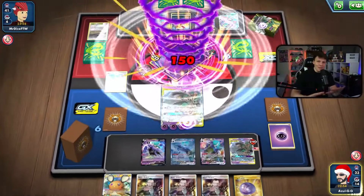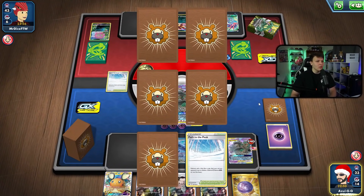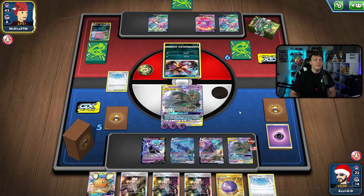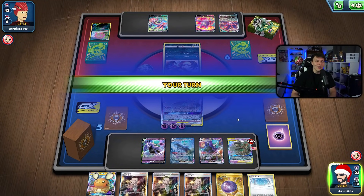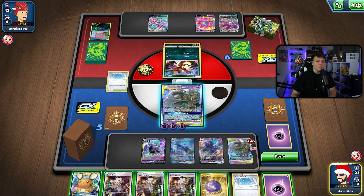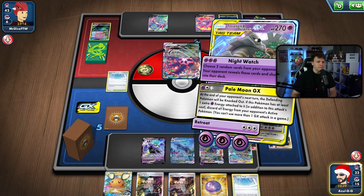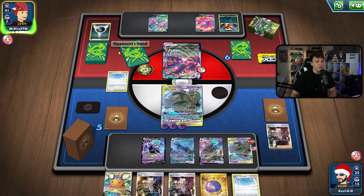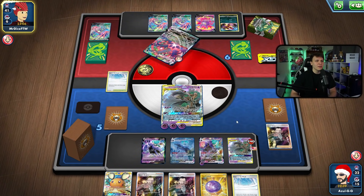Don't do as I do, do as I say. Night Watch, zero-card hand, Path to the Peak in play — they can't even top deck Crobat or use Quick Ball or Great Ball. They have to top deck a draw supporter — Research or Marnie, that's it. If it's not either of those they don't get to play the game next turn at all. There's the VMAX — we could actually bring it up this turn and start hitting it. I almost like the idea of Pale Moon GX here so they can't just top an energy and punch us.